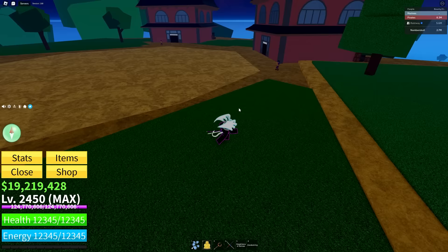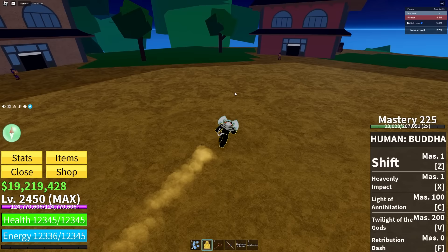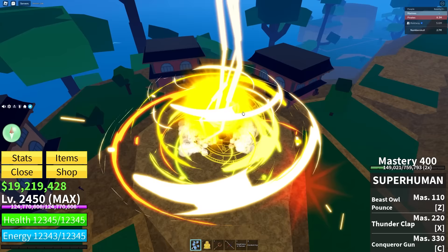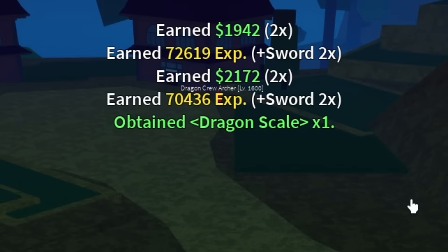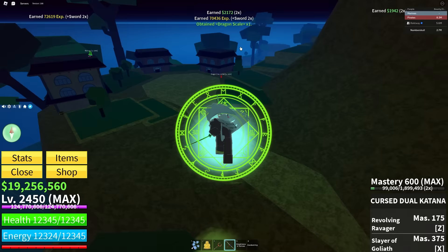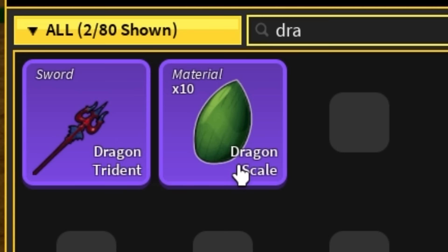Now that we're at Hydra, we have to go ahead and kill these dragon crew archers or the warriors — these guys supposedly drop the dragon scales. We need at least two of those in order to get the God Human fighting style. We just got our second dragon scale off camera. Let's look at our items — we should have 10 dragon scales. And there we go, we got 10.